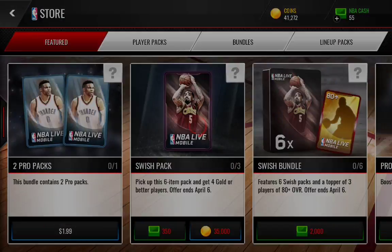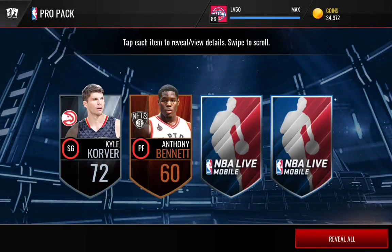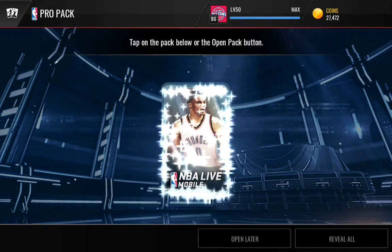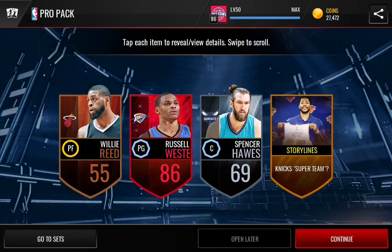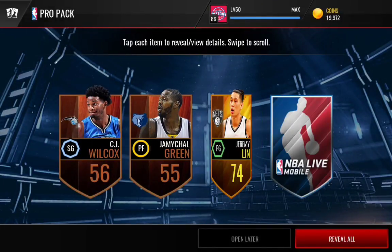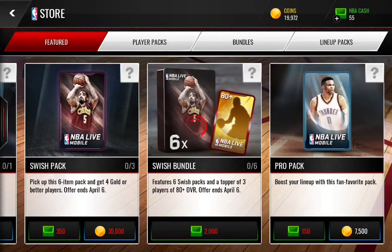Our mission right now is to try and pull an elite — and I mean a really good one. Oh, a Kyle Corver, he goes for a lot. Not that Evan Turner though. What about this — ooh, an 86 Russell Westbrook, that was pretty nice! Let's see what else we can pull in these pro packs. We also pulled Jeremy Lin, so we have pulled one elite.